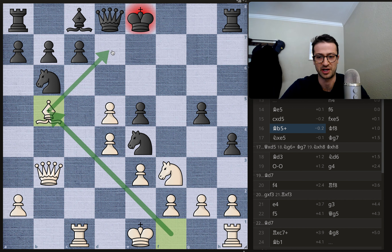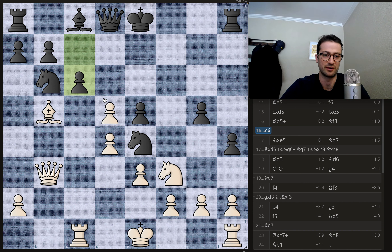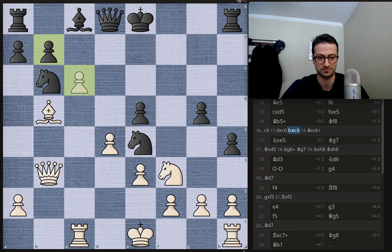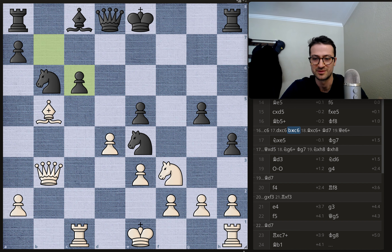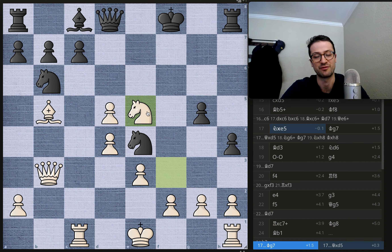A really nice development check move, and here we have king to f8. Blocking with the c pawn doesn't look fun, because then you just get pawn takes on c6 and if you take back you lose the rook. Geary obviously knows better and plays king to f8, trying to get the king out of harm's way. But now you have this knight takes on e5 move — the idea behind Duda is he wanted to sack the bishop on e5 to get this pawn to e5 so his knight can come to e5 with tempo.